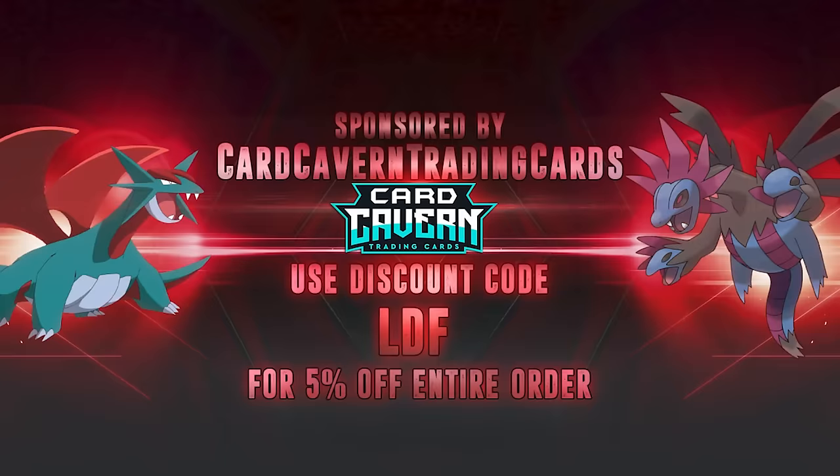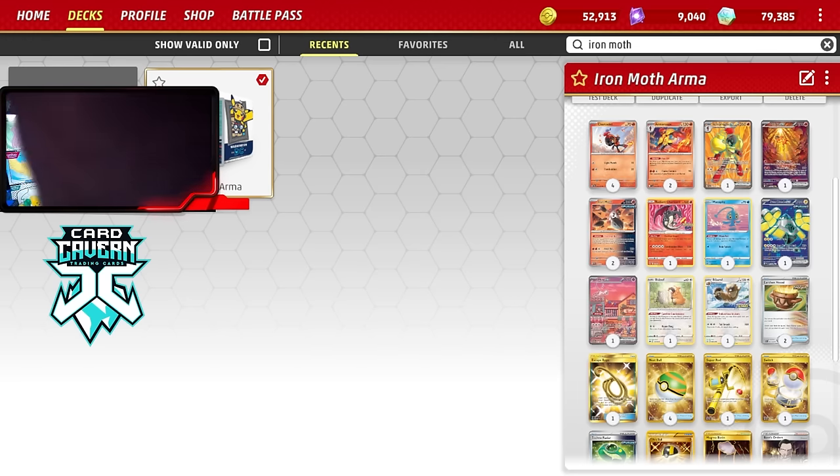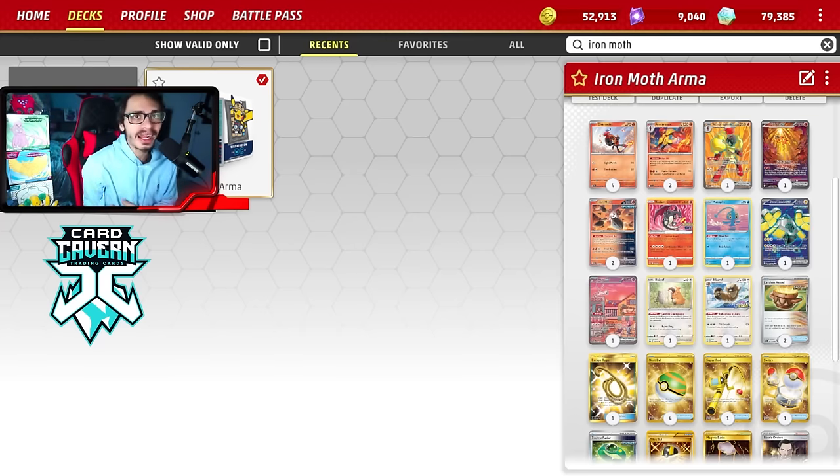Before we get into the video, shout out to the sponsor Card Cavern TCG. If you're looking for any Pokemon TCG product like Paradox Rift, 151, Paldea Evolved, or IRL Pokemon TCG products, get them over at Card Cavern. Use my discount code LDF at checkout for a 5-10% discount on your order. Help the channel, help yourself out, and help Card Cavern. Use code LDF.